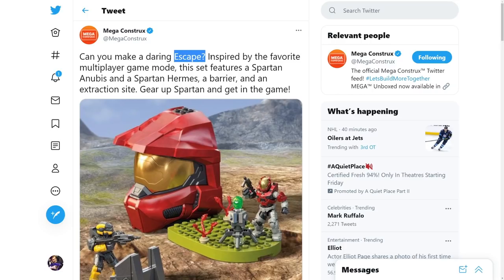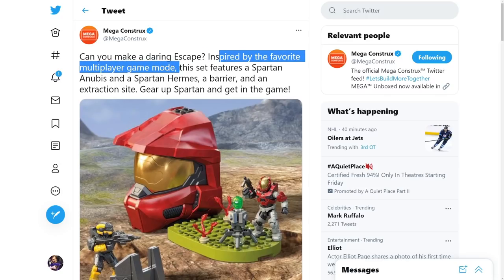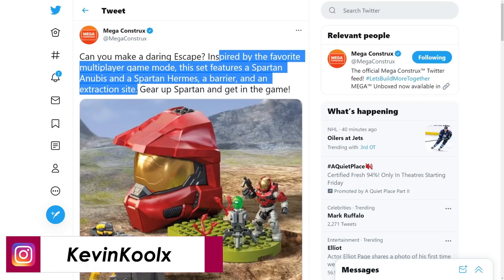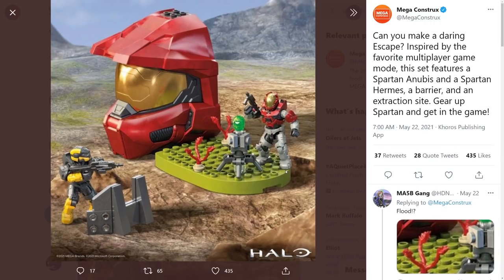They tweeted saying 'you can make a daring Escape' — emphasis on Escape with a capital E — 'inspired by the fan-favorite multiplayer game mode.' The set features Spartan Anubis, Spartan Hermes, a barrier, and an extraction site. It looks like an extraction site of some sort, but then they talk about 'Escape' with a capital E, kind of like a wink pointing at a game mode reference. But I don't think there has ever been an official game mode named Escape in Halo's franchise history.